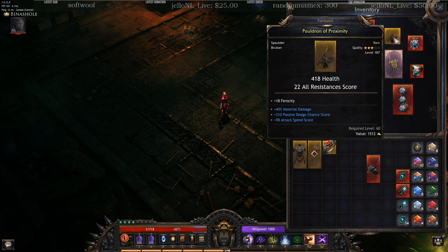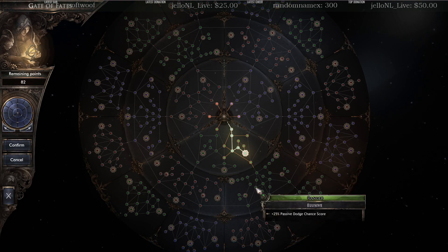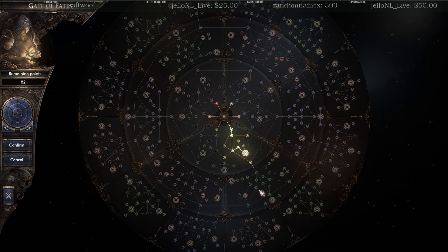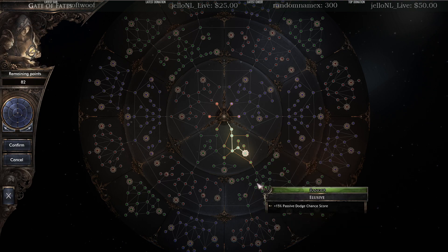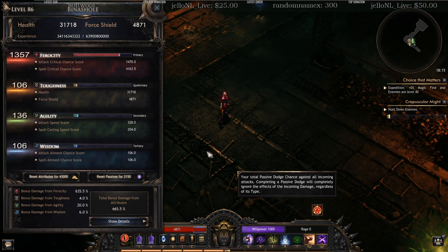What we need to know about this node is that the 100% increase is from your base passive dodge chance score. So whatever flat numbers you get on your pieces of gear, it is 100% additive with all the other nodes here. If you take 100%, 25%, 15% — these are all additive with each other, and they act on your base passive dodge chance.